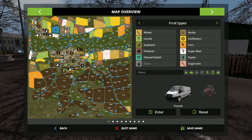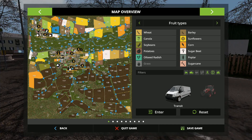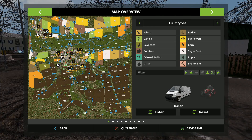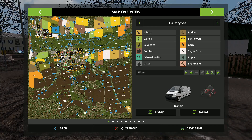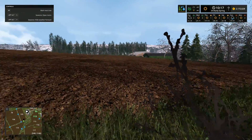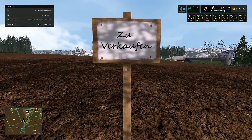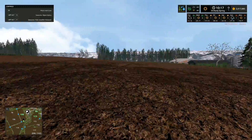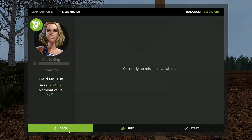I've got field 80 and field 113. We don't start out owning any fields at all. I'd like to get some fields here around the cows, get some grains planted, fast forward time a bit, do some harvesting, and maybe do later summer. I want to get crops in and also get some grass done so we can get some hay for the cows. I've bought that field there, and then there's field 108 which I also want to buy.